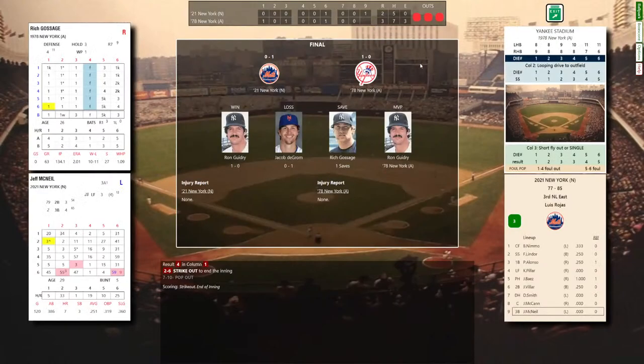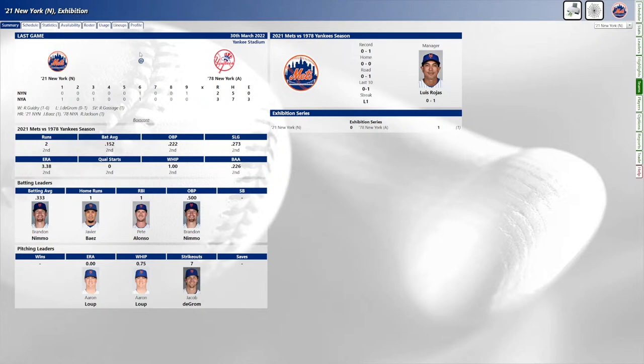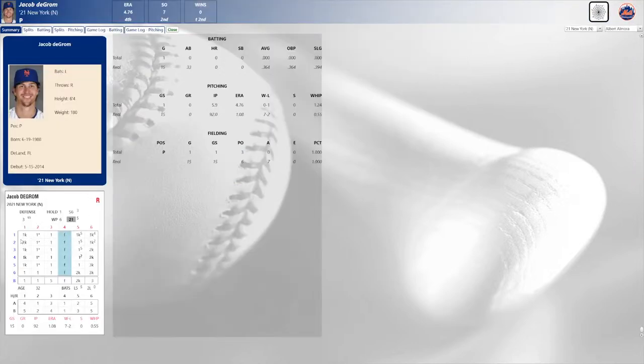That was our first look at Jacob deGrom and the 2021 New York Mets card. Let's look at the deGrom card — see all the ones there, that's really good. Column four is fielding so that doesn't matter. Column five everything's a one until you get to a six and it's a two, and most likely it could be a strikeout. Column six: one, one, two, two, three, three — all K's, so instead of fly outs they're strikeouts. Unbelievable card for Jacob deGrom.